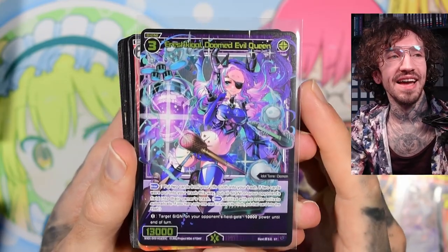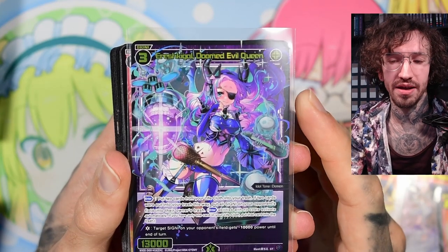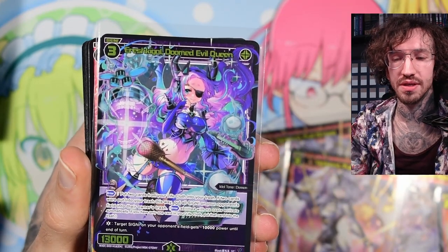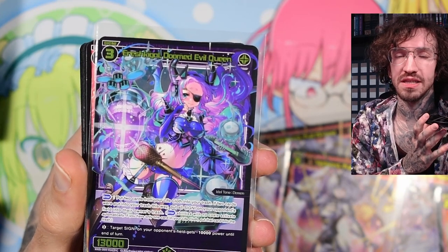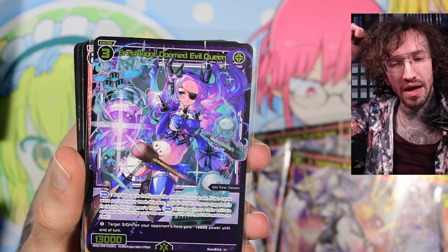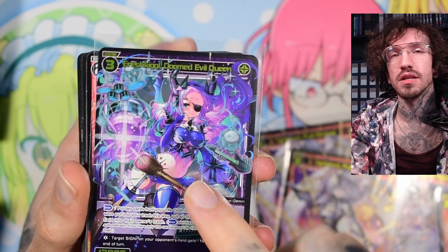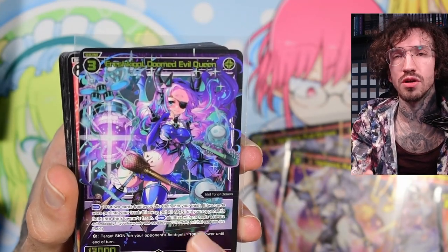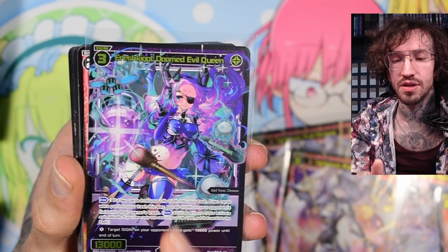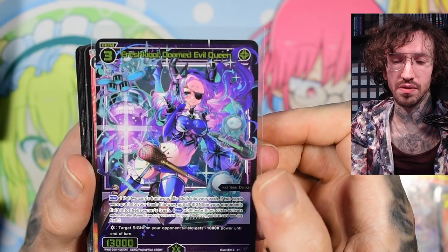Now the meme card: Ereshkigal. She's a black level 3. The enter condition is: put two cards from your life cloth into your trash — if two cards were put into the trash this way, put all signis on your opponent's field into their owner's trash. So she's basically a board wipe as a waifu. She can win games, but she's in the wrong deck. I want to play her in a control or defensive deck, not this aggressive build. This deck uses a lot of life cloth due to aggressive play, and she puts life cloth into trash — not crushing, so you don't get life bursts. Auto cut from this build.